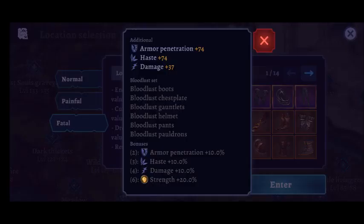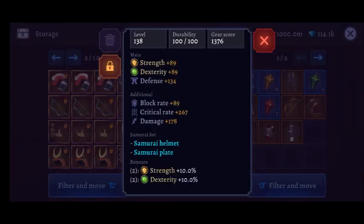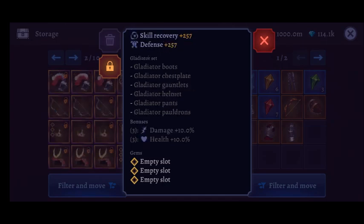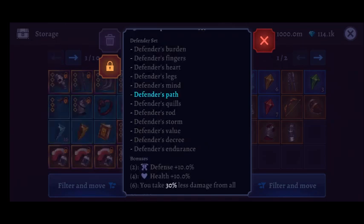Hello everyone and welcome to Rating Unique Sets Part 2. In the last video we looked at the Bloodlust set, the Empowered set and the Samurai set. In this video we'll be looking at the rest of the unique sets which are the Cold Orchard set, Gladiator set, Forest set and Defender set.